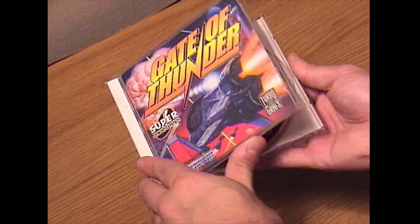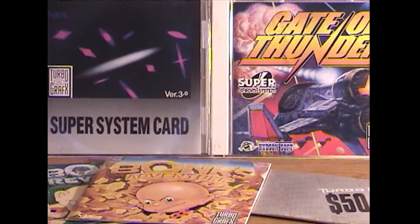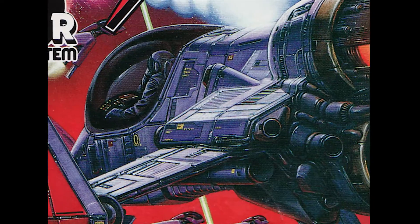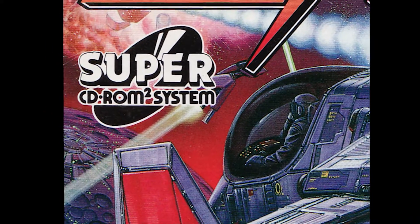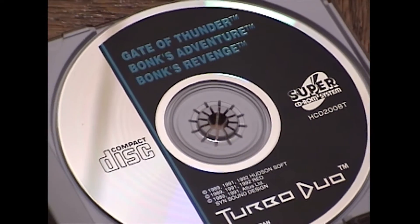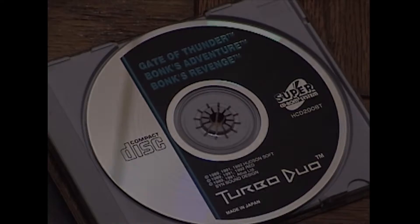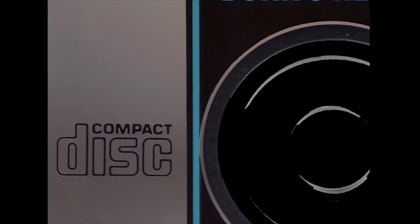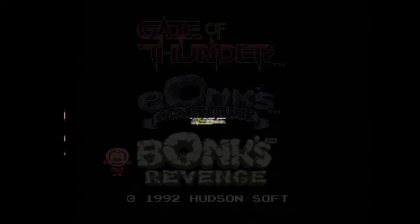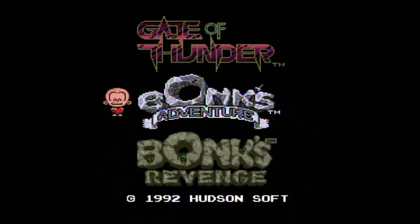It was one of the pack-in games for the Turbo Duo, and you could also get it with the original Super System card. For many people it was the first introduction to the new Super CD format — I know that was the case for me, and I'm pretty thankful. The CD was called a 3-in-1 disc, and at startup, Bonk introduced a selection screen. Along with Gate of Thunder, you could also choose between Bonk's Adventure or Bonk's Revenge.